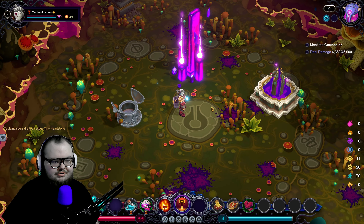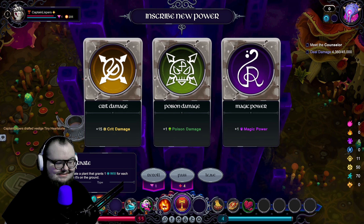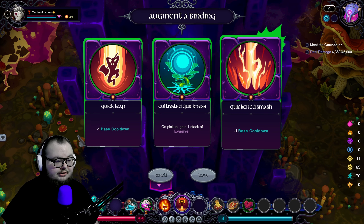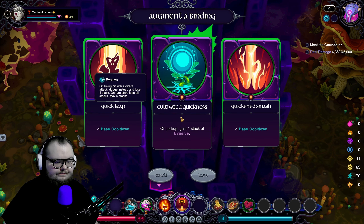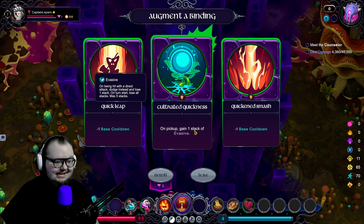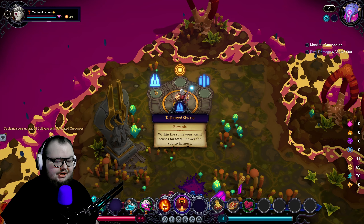We only have 200 quilling so we'll only get 20 extra — not the best. Crit damage, magic power, poison... crit damage, because we want to go for the Critical Bonk if we can. That has a cooldown of 4 — let's make it 3. Quick Leap every other turn sounds nice. Evasive: on being hit with a direct attack, dodge instead, lose one stack. On start of turn, lose all stacks. I like that.